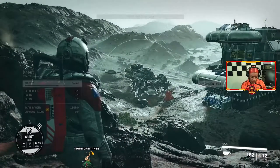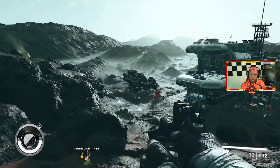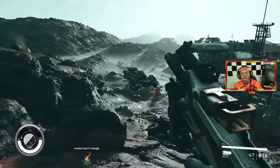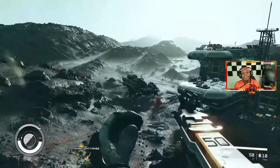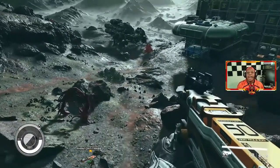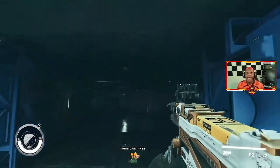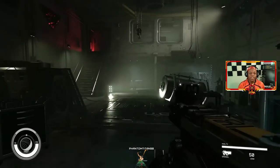It would appear that pirates of the Crimson Fleet are using the facility. Okay, the Crimson Fleet — one of the factions. You have a weapon scroll wheel. Looks like a plasma rifle from Fallout. It also looks like the P90 from Modern Warfare.